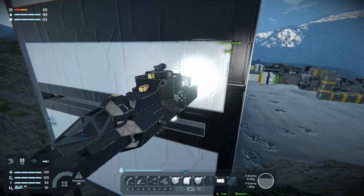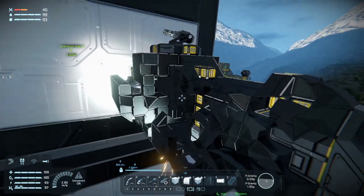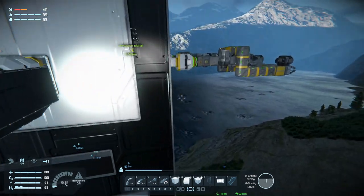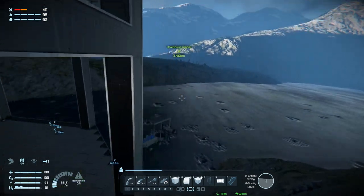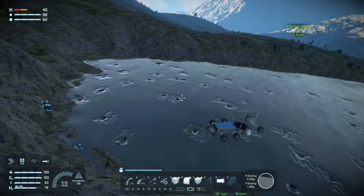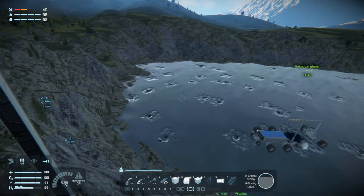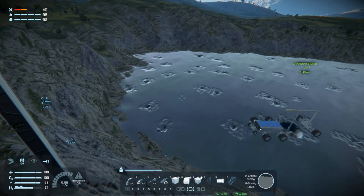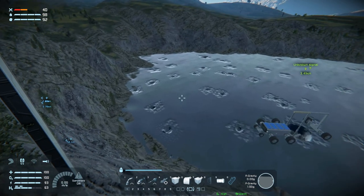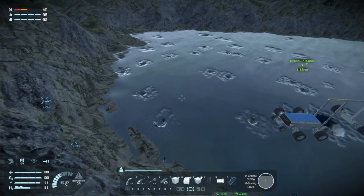Welcome back to Space Engineers, folks. We are going to start building a new ship because what we have doesn't really work. The fighter did kind of work for the base, but nothing else. I think in order to get into real combat and have some real successes, other than the one we just had, we're going to need to go into space and get some plutonium and some uranium. So that is what we're going to do.